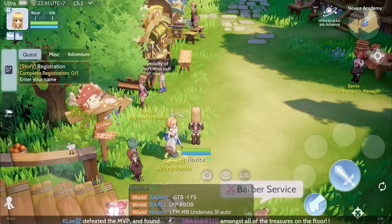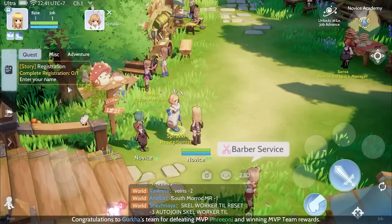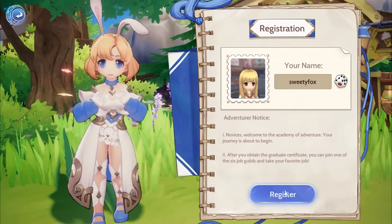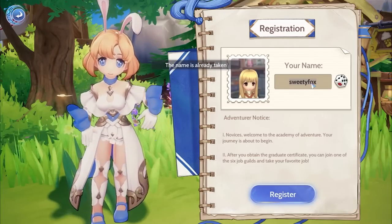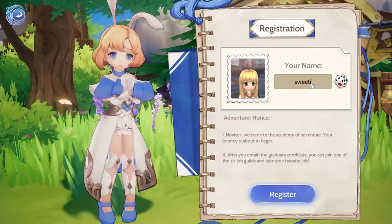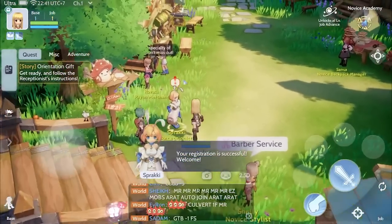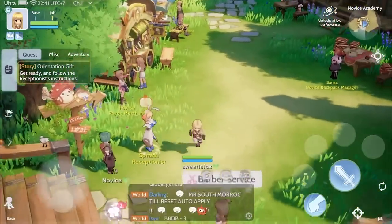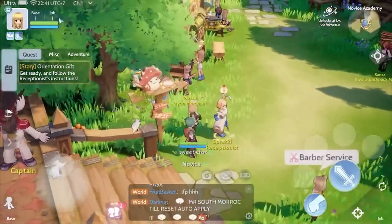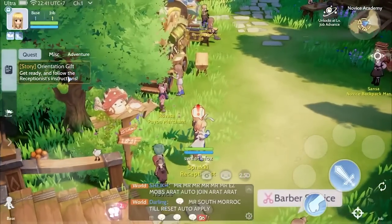Let's start. We're in the Novice Academy, let's just try and name this account. The name's not yet taken, so what you're going to do is just go through the Novice Academy quest until you reach base level 10 and job level 10, and then you're going to be picking your first job. I'll see you when I get there.